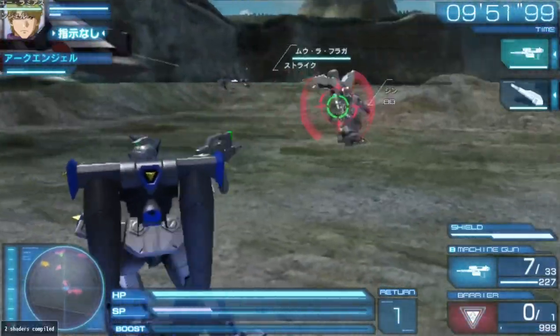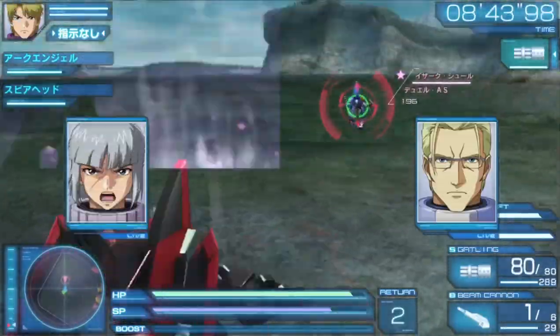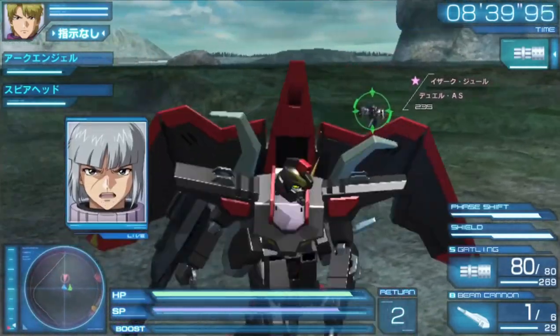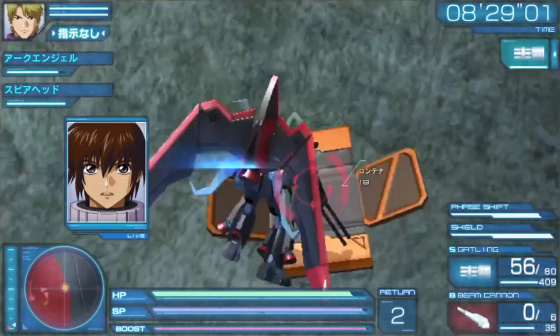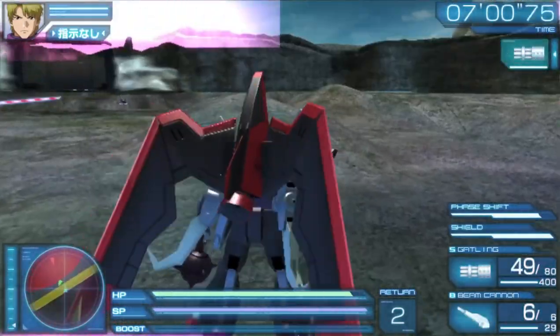Mission 9 is set in Josh A — not sure whether it's Josh A or Joshua — anyways, it's in Alaska. After subjecting the enemy forces to the good old ultraviolence, you will have to get the hell out of the blast zone, otherwise you'll get vaporized by the Cyclops system.